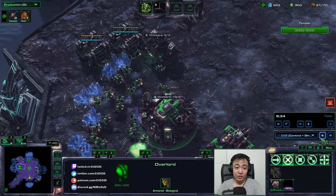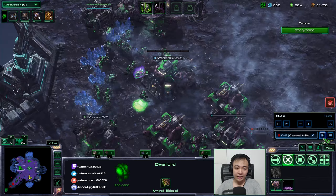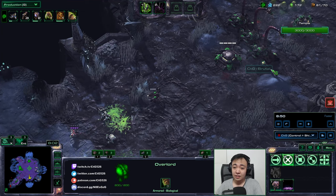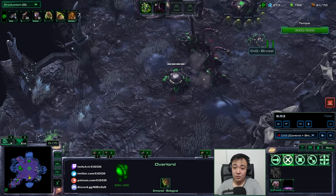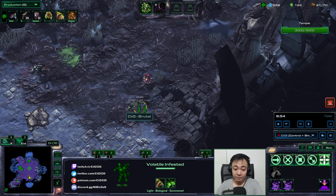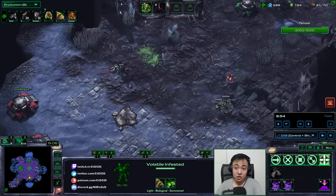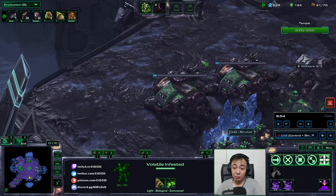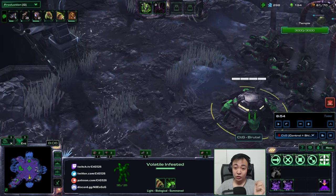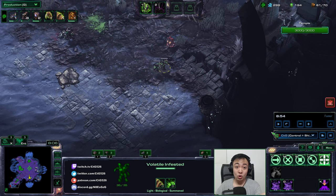The 7:30 wave will be arriving soon. I've started double engineering bay — because, as you might know from my previous videos, the siege tank attacks are actually shooting volatile infested at the enemy. These volleys are actually units, and their upgrades are based on infantry upgrades. That's why, to improve my siege tanks, I actually want engineering bay upgrades instead of armor upgrades. Remember that. If you're going siege tanks, you want engineering bay upgrades so the volatile infested will do more work against enemies.